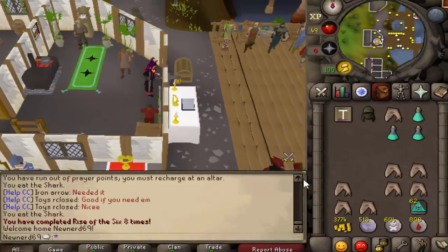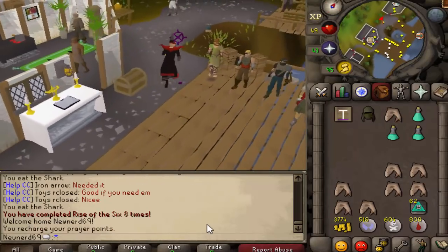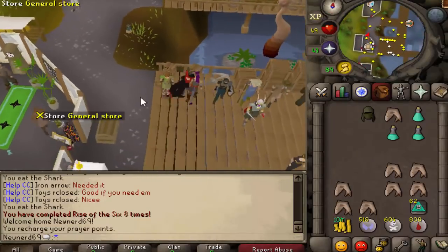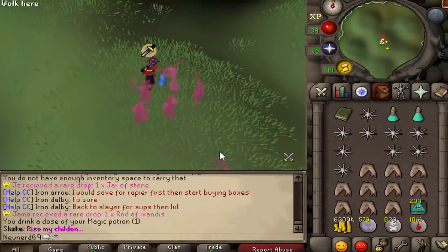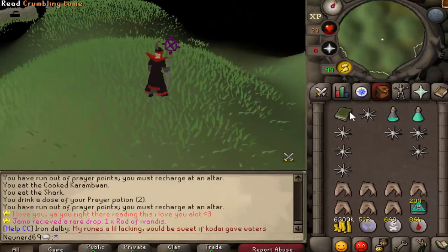On our eighth kill we actually got a full set — that is possible to get. You can get a full set completely, and that is 10 mil cash guaranteed. I'm just going to sell that right now and put that money towards more supplies and food. This will be my last kill — we are one minute away. I should be able to clutch this out, and that's the final loot of the hour.